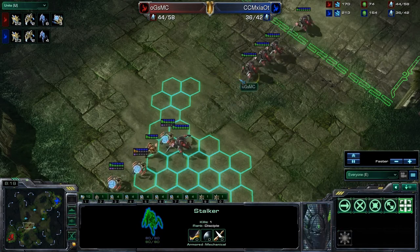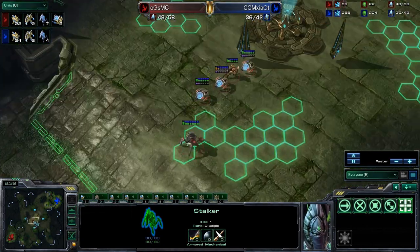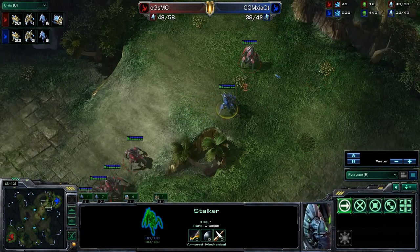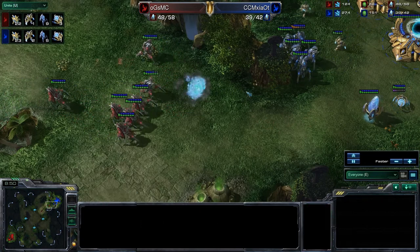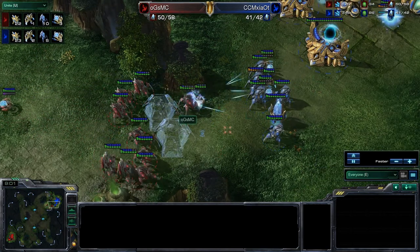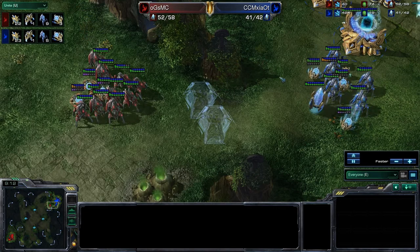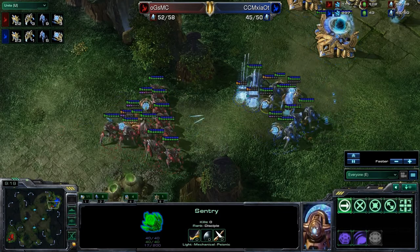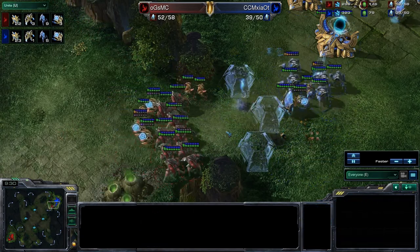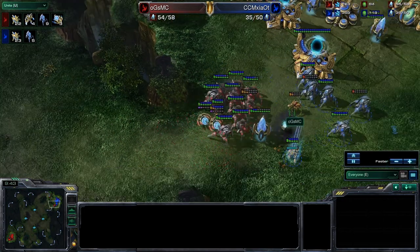MC realizes his opponent has a weakness right now and moves across the entirety of the map. There's already a pylon at his opponent's base — he's warping in units there. He traps a Stalker and deals a bit of damage, actually taking it out. MC is dealing a lot of damage — 9 supply ahead of his opponent. His opponent gets a force field but only traps one Stalker, not as effective as MC who trapped three Zealots. McSyad's sentries are out of energy, while MC has three sentries with enough energy for Guardian Shield, perfectly placed to stop Zealots from escaping. MC is way ahead in this game.